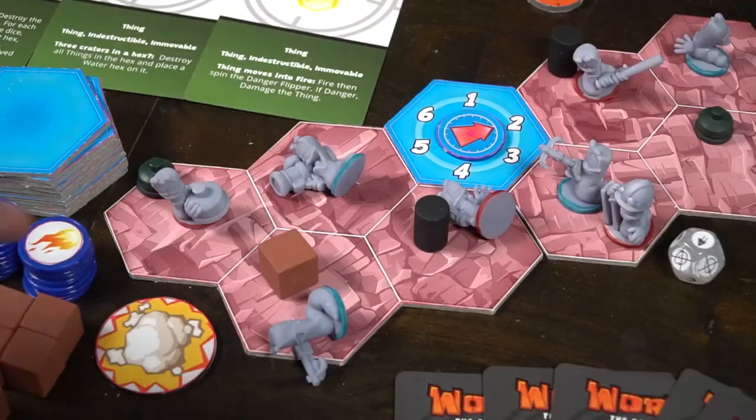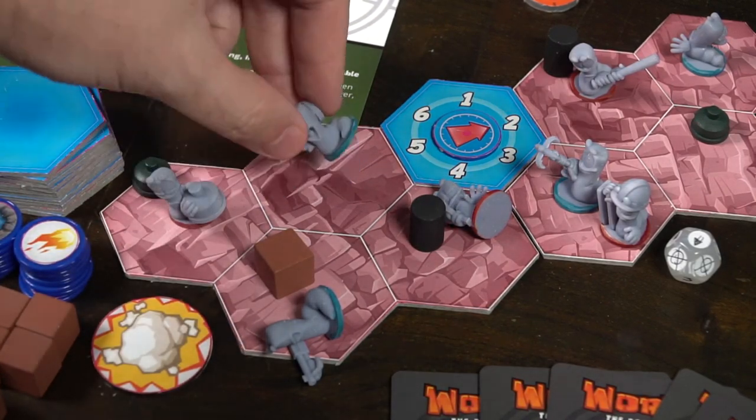Your turn has eight phases. The first phase is activating a worm — when you activate your worm, you check to see if you have any supply crates under you. If you do, you draw a card from the supply deck and put it into your hand, removing the crate from the board. After activating your worm, you check if it's damaged. If a worm is damaged it's laying on its side, and you can bring it upright — but only the worm you choose to activate. If you have multiple damaged worms, you can only heal one of them.